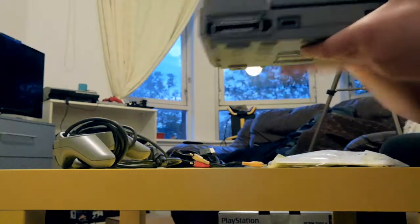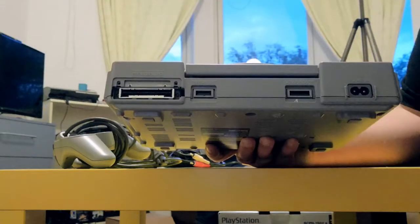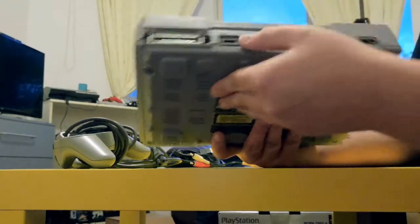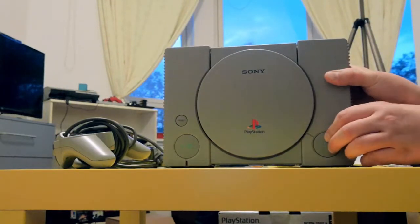You can see the different ports on the back. There's a port for a chip cartridge — I used to have one of those. Different inputs, your power as well of course. And all the buttons on the front. We can go ahead and open it up.